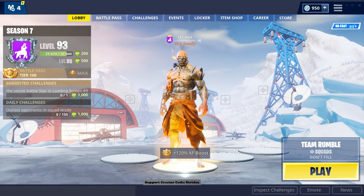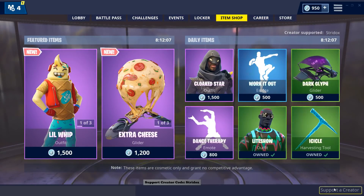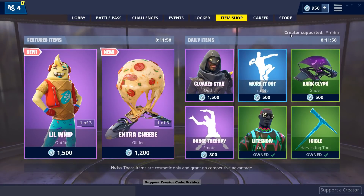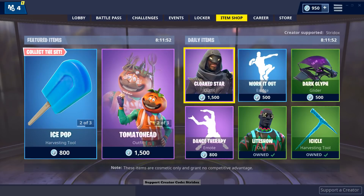What's going on guys, this is Strydox here. Just letting y'all know one quick easy step to support me as a creator: go to the item shop, bottom right-hand corner, click 'Support a Creator,' type in Strydox, hit accept, and you can see at the top right-hand corner 'Creator Supported: Strydox.' Every time you make a purchase or buy V-Bucks, you are supporting your favorite YouTuber Strydox. Thanks again guys.